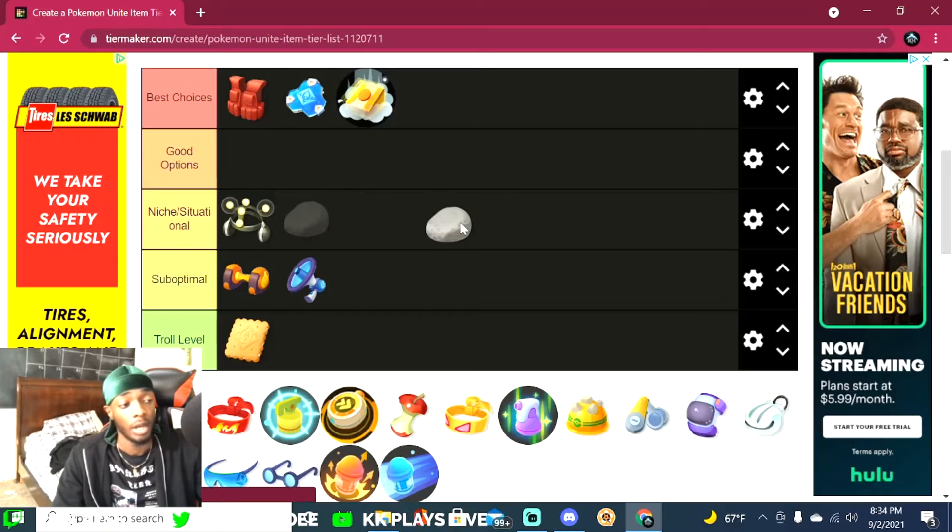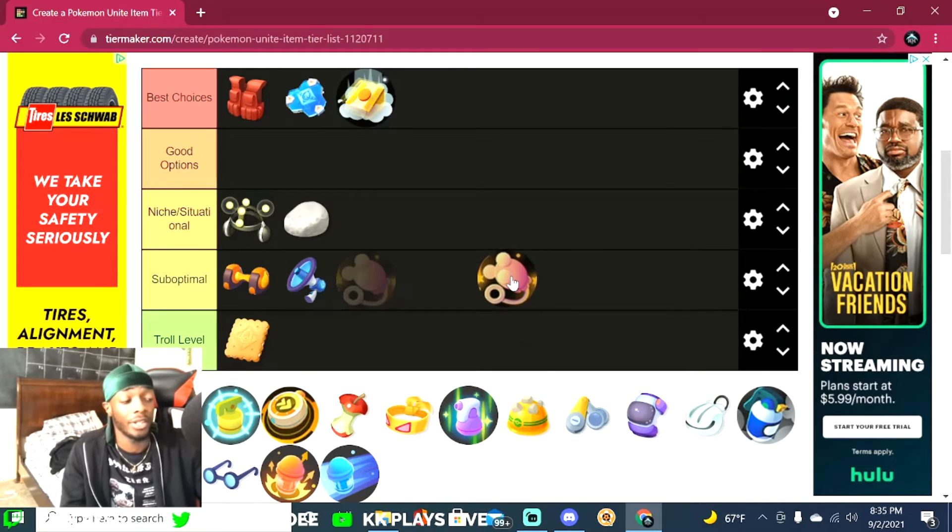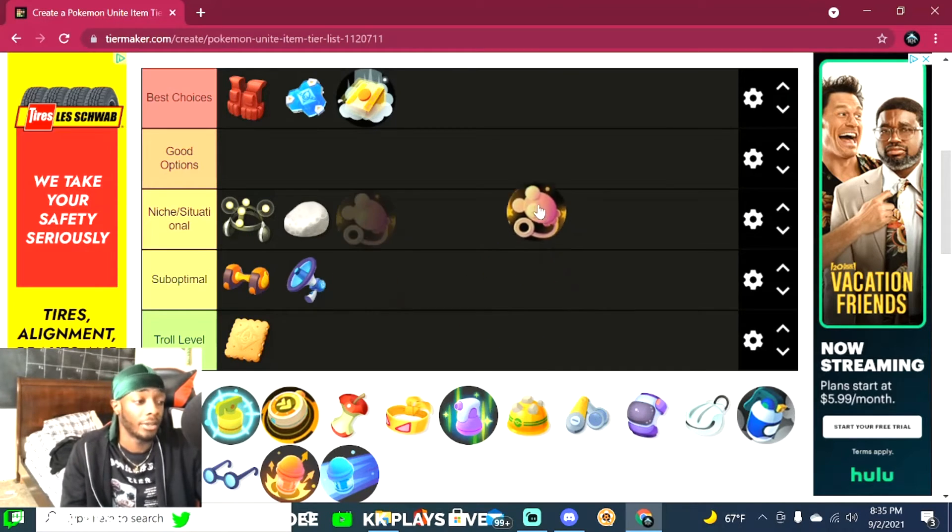Floatstone is a really good item. I don't use it as much anymore, but I'd say it's great for junglers. You're moving really quickly, and I definitely notice the movement speed difference between having it and not having it. It's situational but useful for junglers to quickly get into lanes and help out your team.